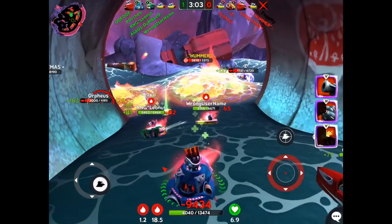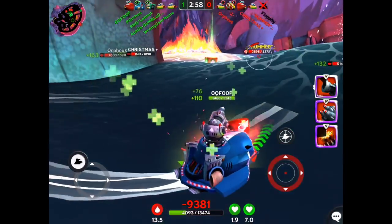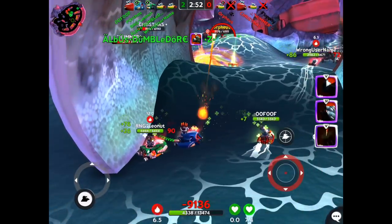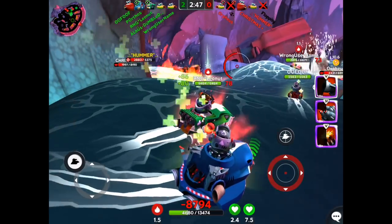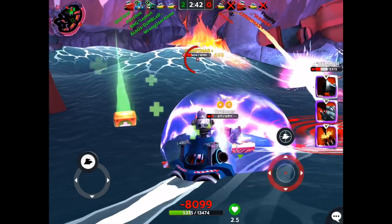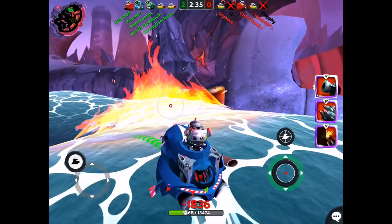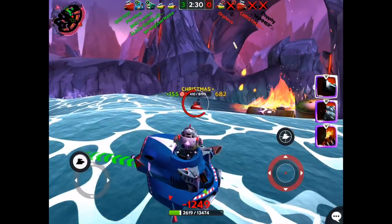I'm confident doing this because I know Leonut has my back - he is right behind me ready to heal me up at any moment. He blocks some shots and tanks some damage while I get healed back up. Then he circles around behind and starts healing us up. We kind of trade positions between being in the front and being in the back depending on who has the most hit points. He's a great team player.